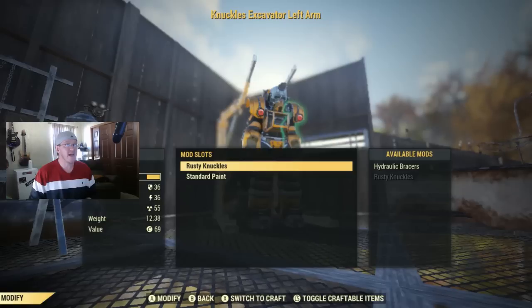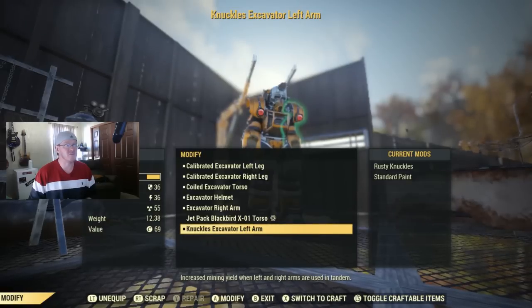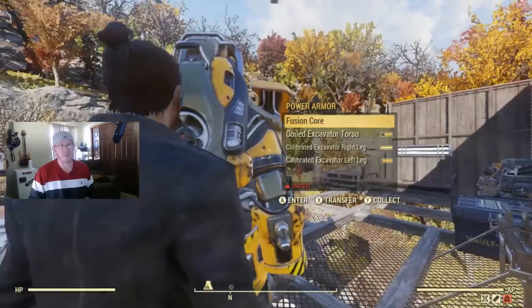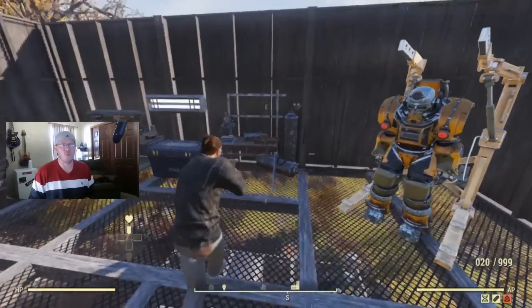So let's go ahead and attach those now. And as you can see, the arm now changed names. It now says knuckles excavator left arm. So that's it — we just attach the mod for the power armor. It's pretty straightforward and simple once you know how to do it. Let's go ahead and do another example for a weapon.